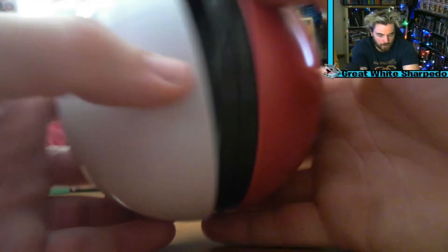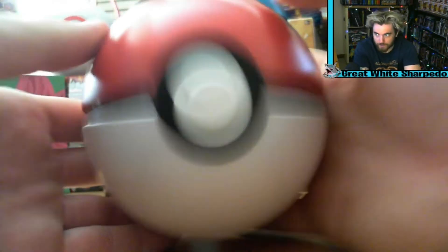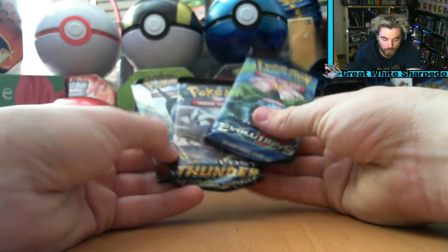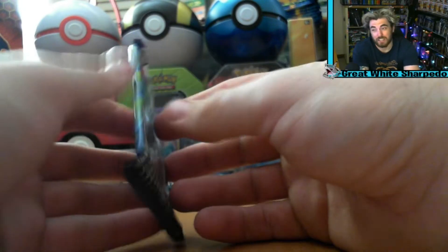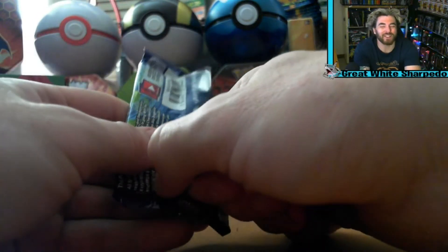I'll put it with the Detective Pikachu coin I've got sitting there. Let's put the lid back on — click — all right, there she is. We're going to sit her in the corner here. We're going to open up the three packs: Burning Shadows, Evolutions, and Lost Thunder. I'm not messing with the formula. We're going to go Evolutions, Lost Thunder, and Burning Shadows. I'd like there to be a Charizard somewhere in one of these packs, but something tells me it won't be.